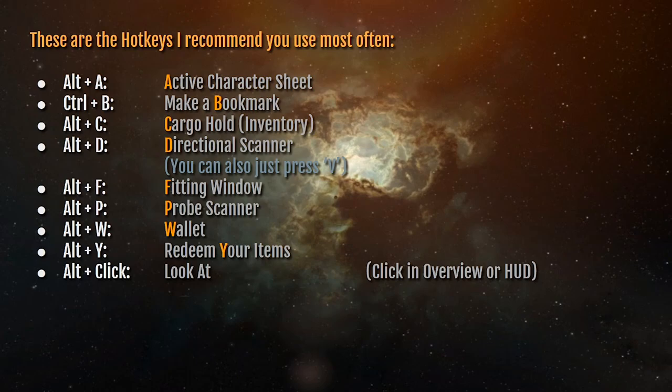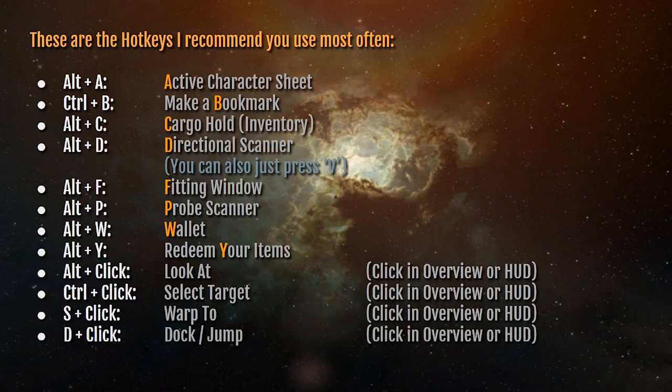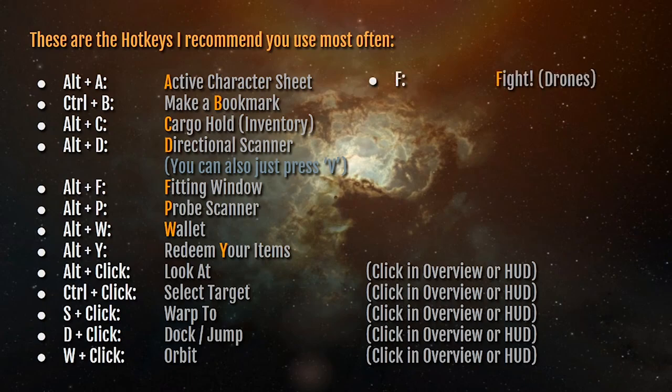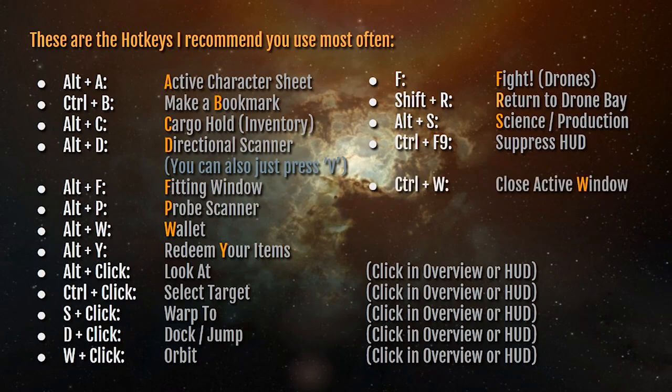If you hold Alt and click something in your overview when in space, your camera will detach from your ship and zoom in on that item — this also works if you hold Alt and click on it in your HUD. Ctrl-and-click locks that thing as a target. S-and-click warps you to it. D-and-click warps you to a structure and allows you to dock with it or jump if it's a stargate. W-and-click tells your ship to orbit it at your default orbit distance. If you launch drones, pressing F causes them to fight, and Shift-R returns them to the drone bay. Alt-S opens your Science and Production window. Ctrl-F9 hides the HUD and all chat windows so you can take screenshots. Ctrl-W closes the active window, and Ctrl-Alt-W closes all your windows.